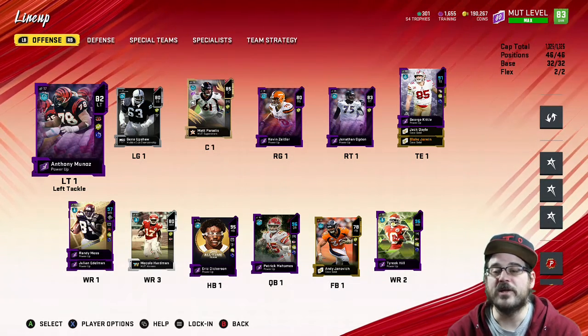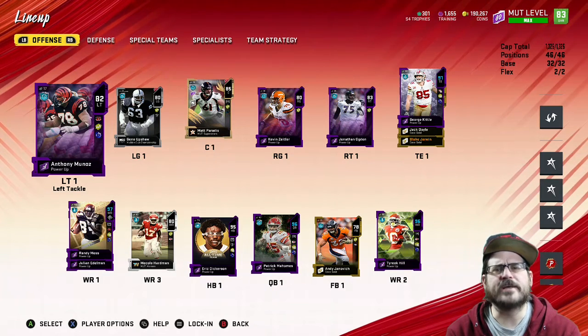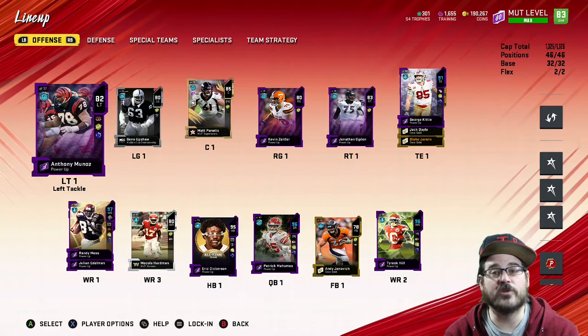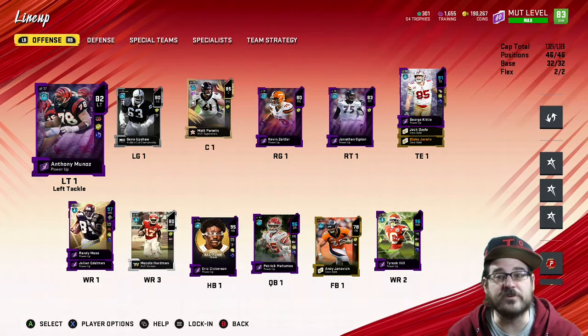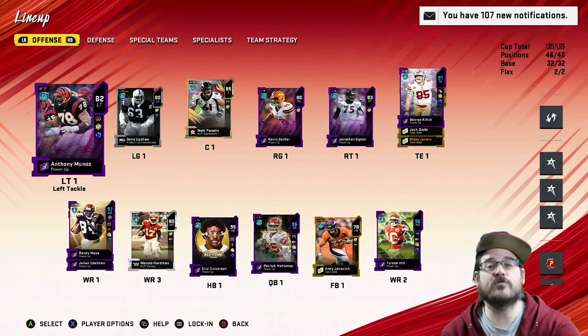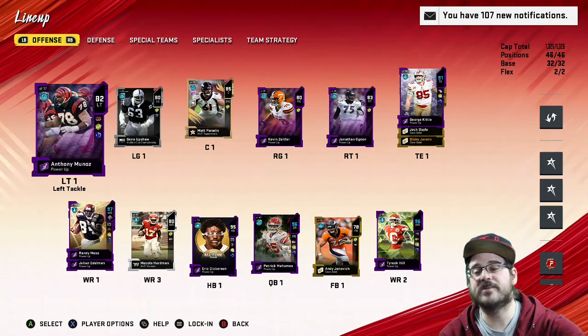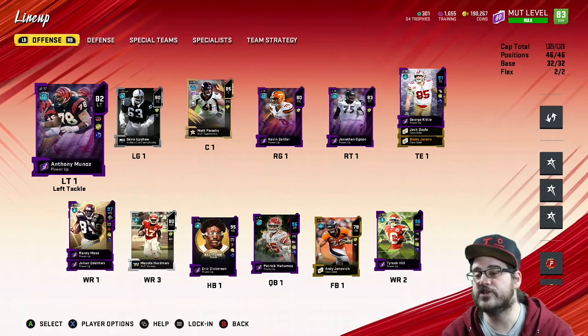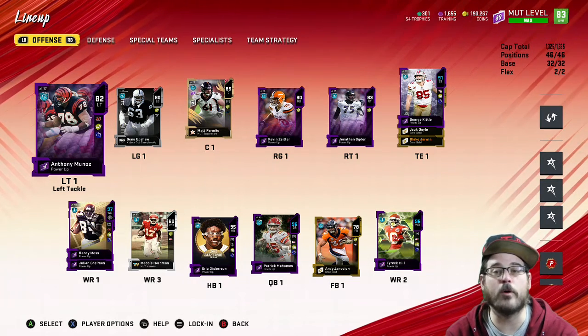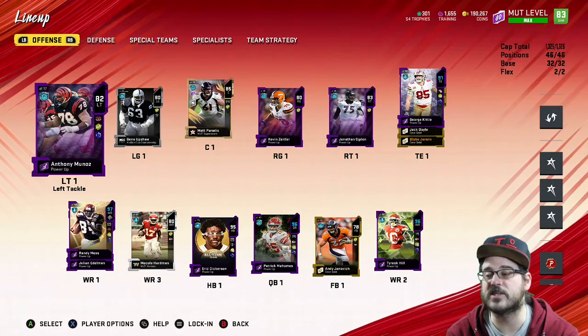In a run-heavy lineup, that might be the way to go, but if you're all-out committed to running you might want to go with higher-end O-linemen — though that's probably still an area where you could tank and just have a better defense instead. So tank your O-line, keep them around 80 overall. The 83s and 82s are probably unnecessary, but I've got them slightly higher in there.